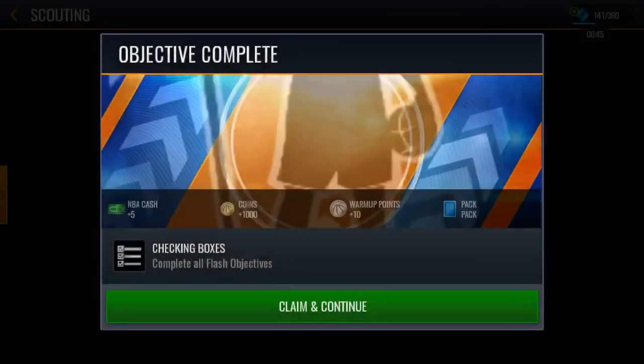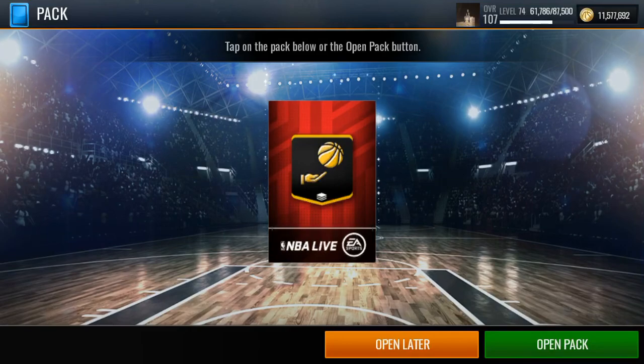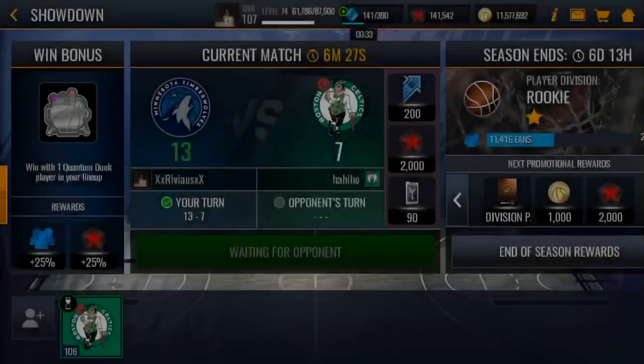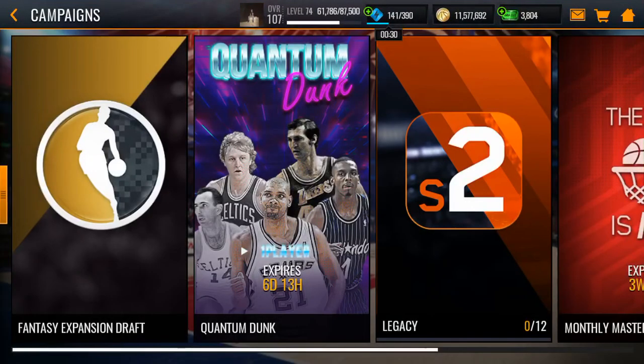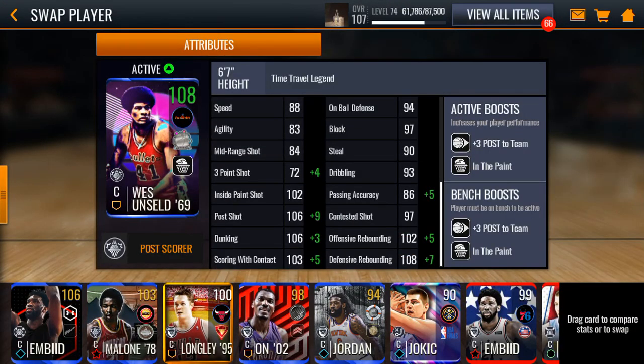Yo, he's a pretty good card, I'm not gonna lie. I would pick him up if y'all needed a center. But he goes for around like three million if y'all wanna spend that much. Or you guys can get the Tim Duncan from the new promo, or hop on another center. But this West Unseld's not a bad card if you guys need a center. Unless you guys have Yao Ming, Shaq, or any other players, I would consider buying him. He's not cheap, but he's not a bad card either. So it's up to you. If you guys enjoyed the video, make sure you guys smash the like button and subscribe to the channel if you're new. Also, turn on post notifications.